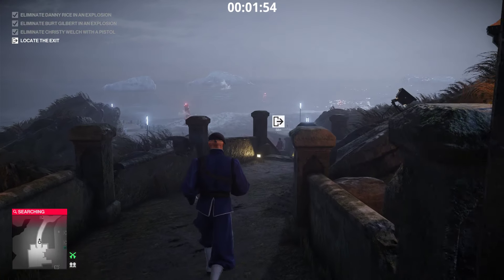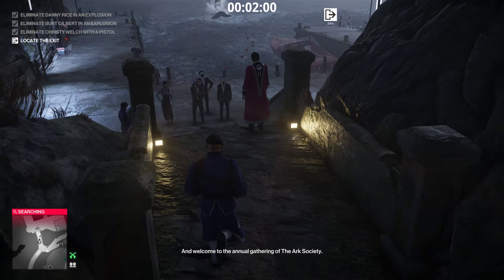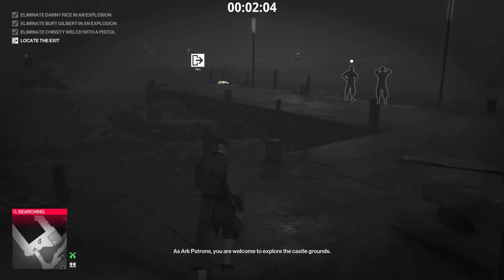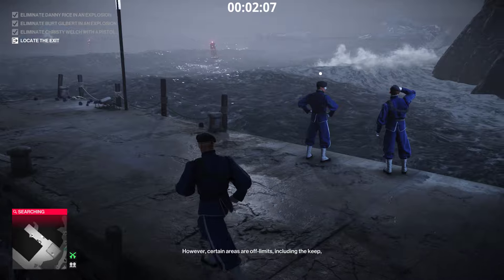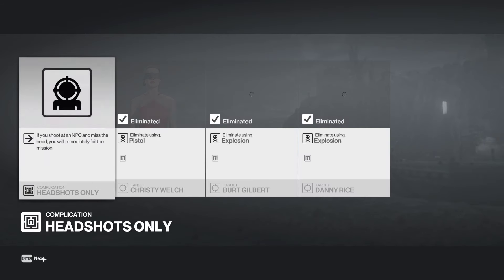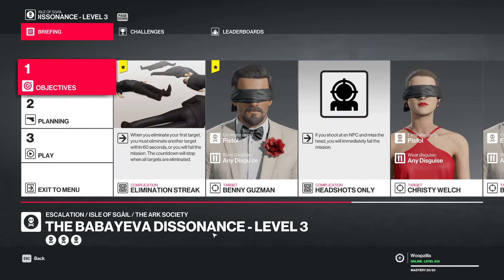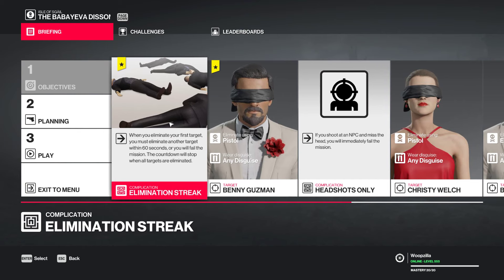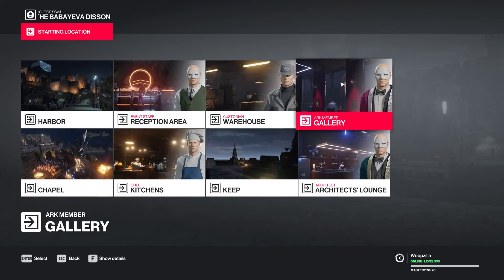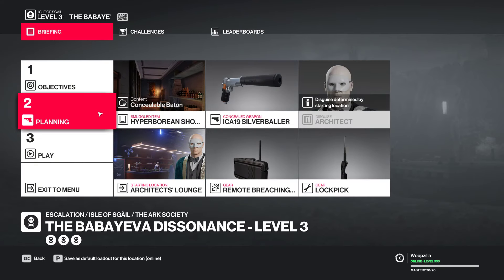Just got to be aware of these people here. There shouldn't be a problem - head to the exit. Silent Assassin. Last level. There's a new target and we have to now rapidly eliminate all the targets, otherwise it's a game over. So we're starting now not in the gallery but the Architect's Lounge. This is all we need. Off we go.